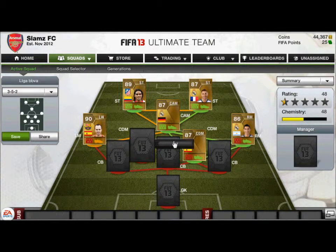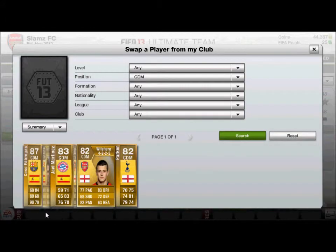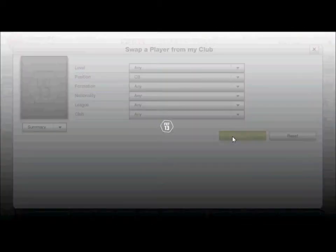Then for the other CDM — you must have seen him already — he plays for Barcelona and used to play for Arsenal. It's Cesc Fabregas. Now in the centre-back positions we have three of the best centre-backs.